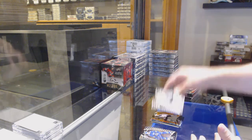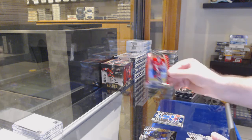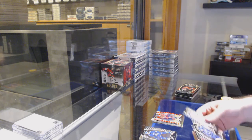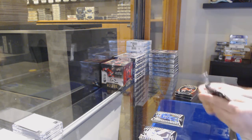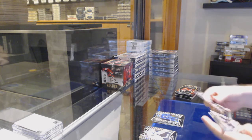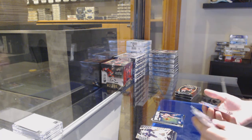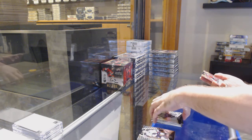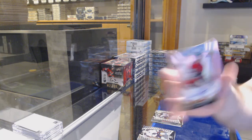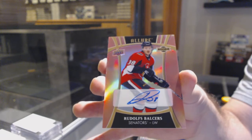We got a rookie of Abramov for the Sens, top 50 of Fox for the Rangers, Carlson red die cut for the Caps, McKeon rookie for the Canucks, winter storm warning of Taylor Hall for the Devils, rookie of Lazat for the Kings, and a short print rookie auto for the Ottawa Senators numbered to 59 — Rudolph Balsers.